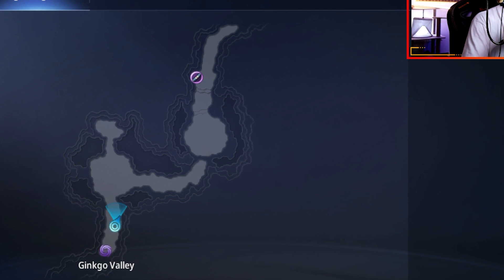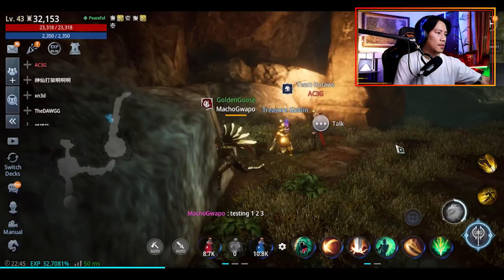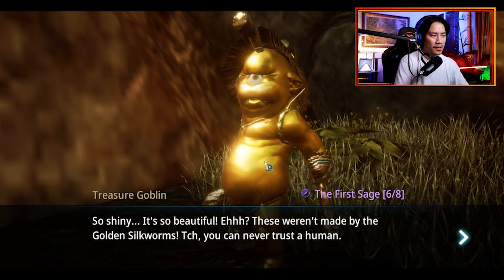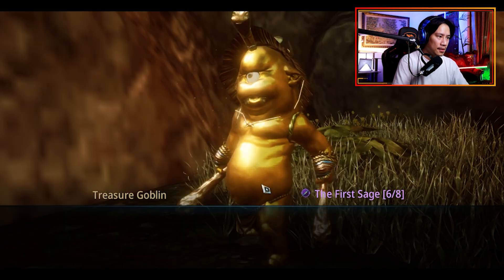We're in the Blight Bug Cave and we're going to the same spot as last time. The treasure goblin is here — let's go ahead and talk to that person. Six out of eight.